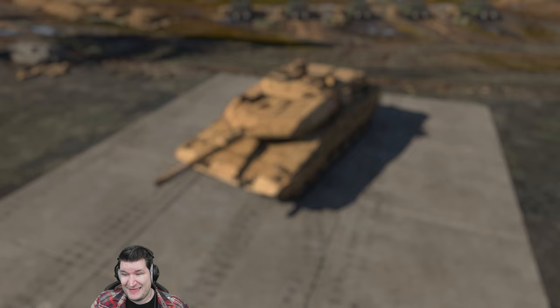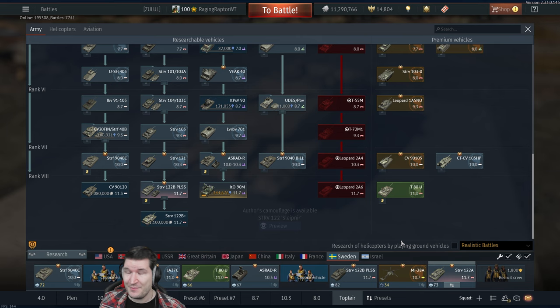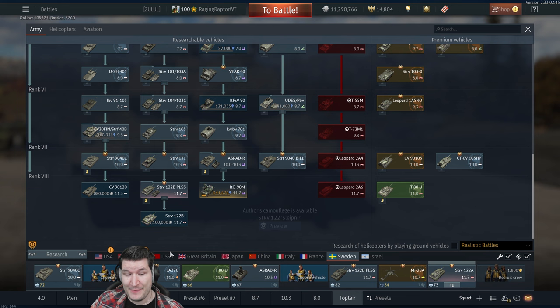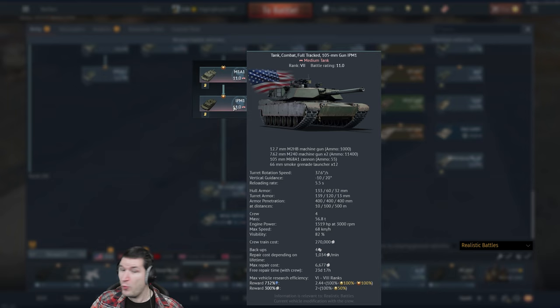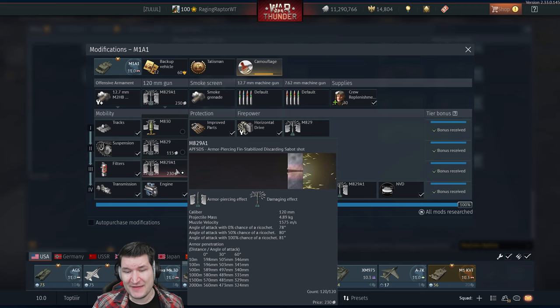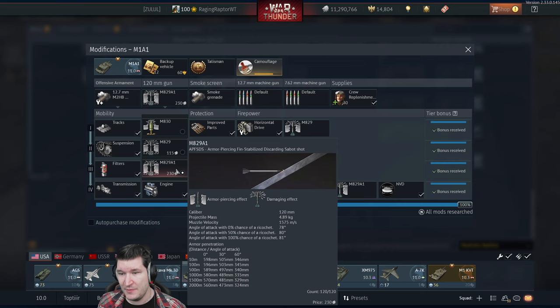Given that the tank is a little more expensive than the normal Leopard 2A4, it might be a 10.7 or even 11.0 vehicle. That's not far-fetched — at 11.0 we have the IPM1 with the M900, a very high-power round, and the M1A1 with roughly similar protection to the Leopard 2A4 but as a glass cannon with the M829A1 giving almost 600mm penetration. So we might be getting this Christian 2 121B at 11.0.